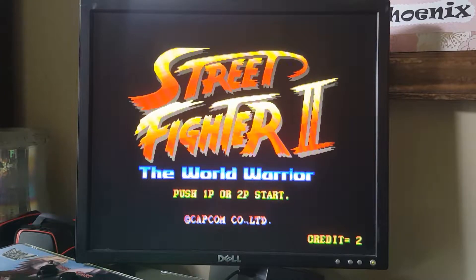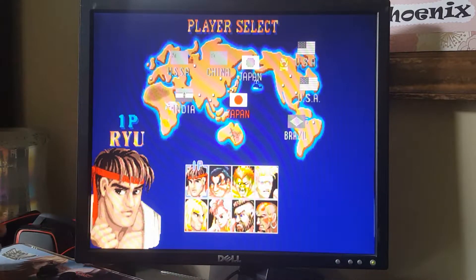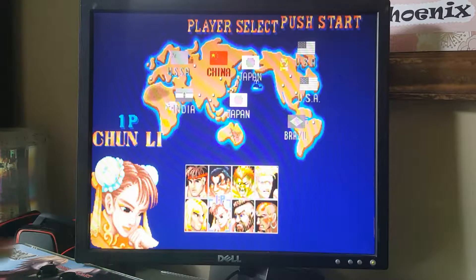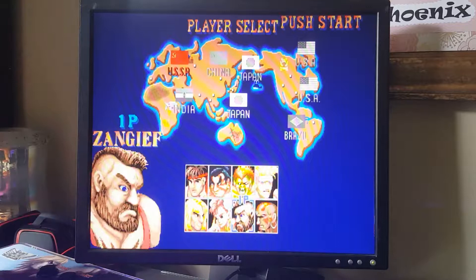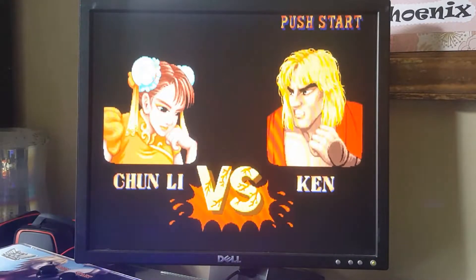Street Fighter: The World Warrior was a sequel to Street Fighter 1, and you can only use these core eight characters. Look at Chun-Li's color - I think that eventually changes in one of the other versions. At least the Super Nintendo version's default color was blue, but basically with this orange uniform, you can only play as these specific characters.